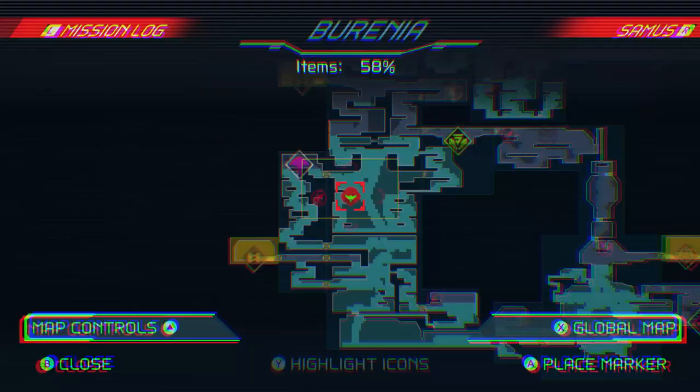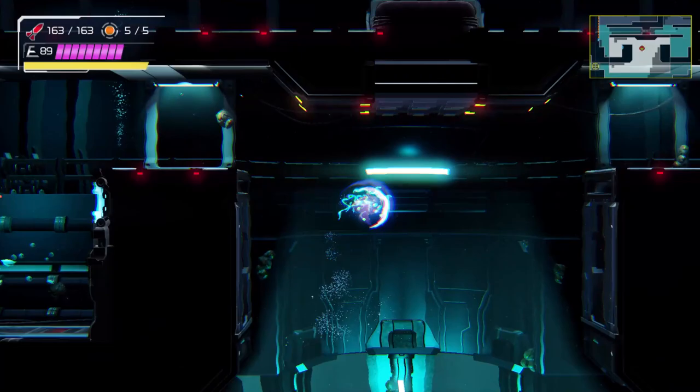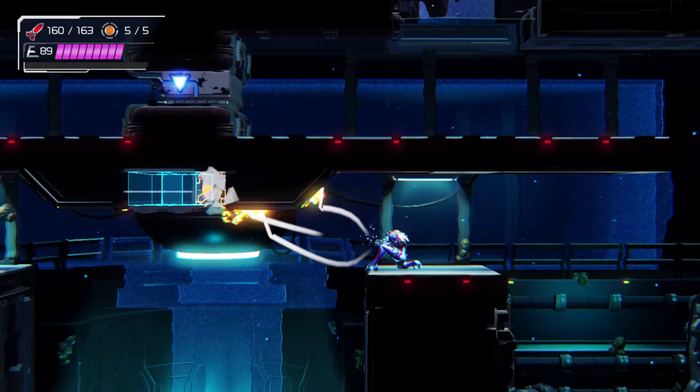There's an item up this way, more towards the upper ends here. Let's just pulse radar this and see what we can find. There's something we're probably looking for — we need the speed booster for it. Thankfully that's not a problem now that we have our gravity suit, so it's time to shine spark underwater, which honestly sounds so cool.